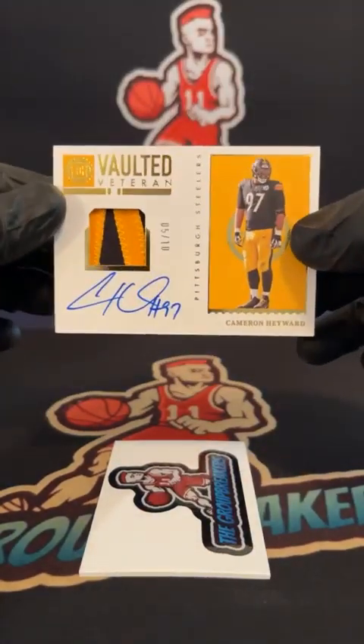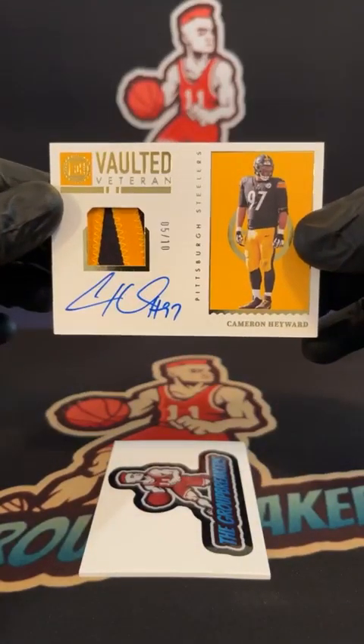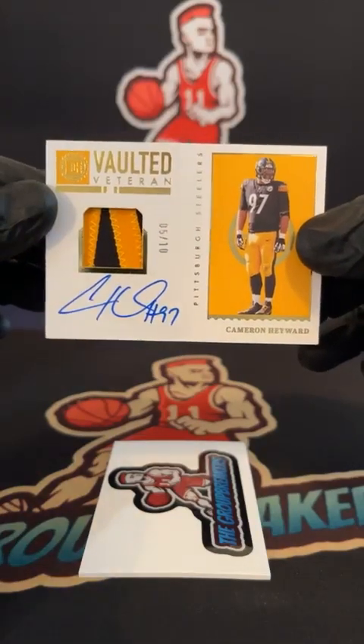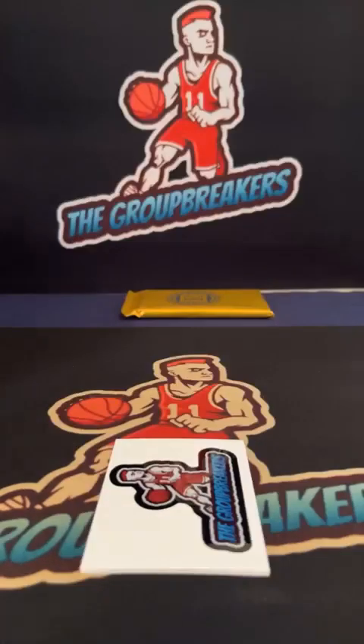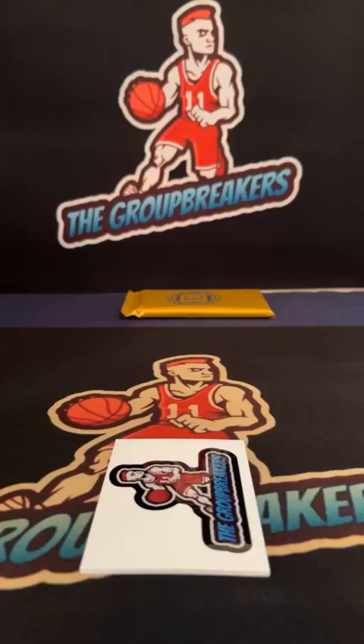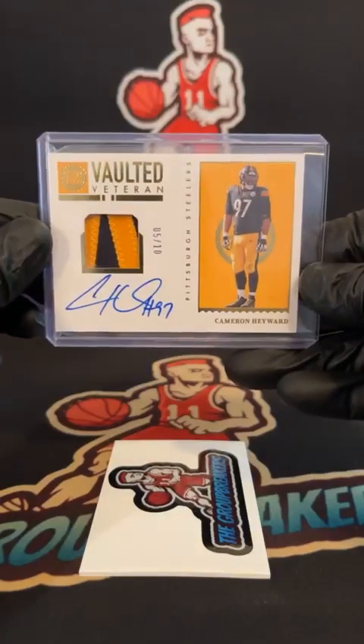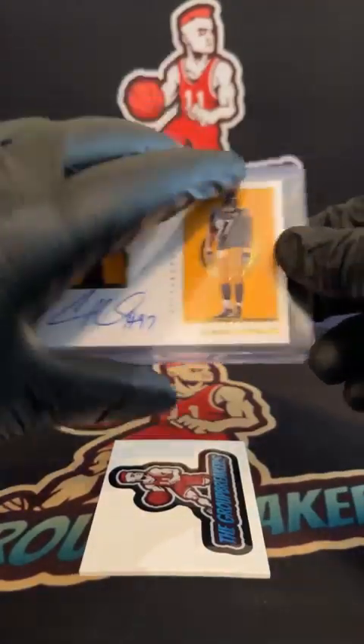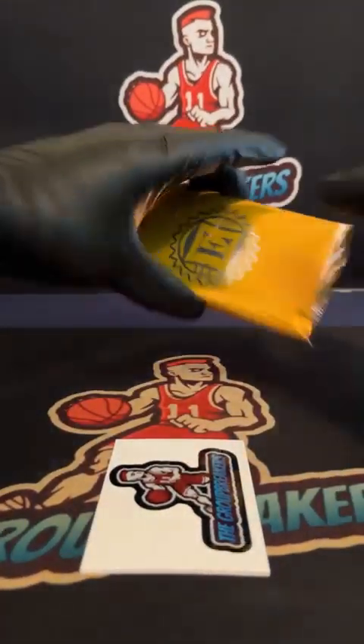And for the Steelers, Cameron Hayward — 5 of 10, Faulted Veteran, two-color patch auto, on-card autograph. Pick going out to Erik Larson. 5 of 10 Faulted Vets. Moving to our Encased case. Good luck here.